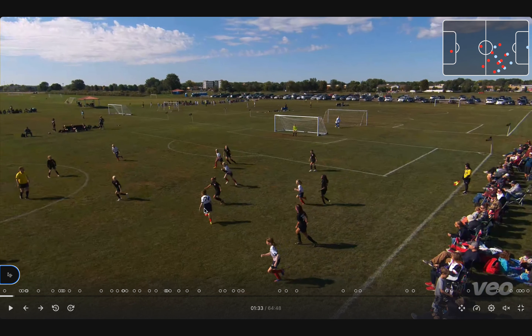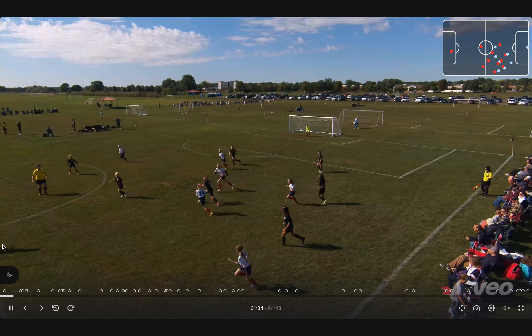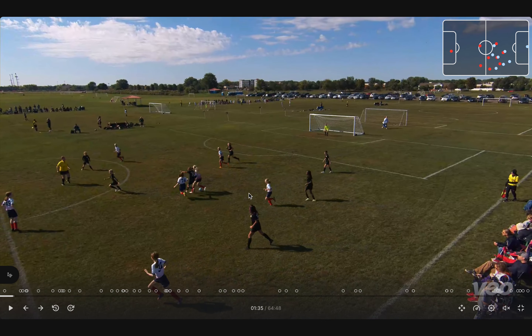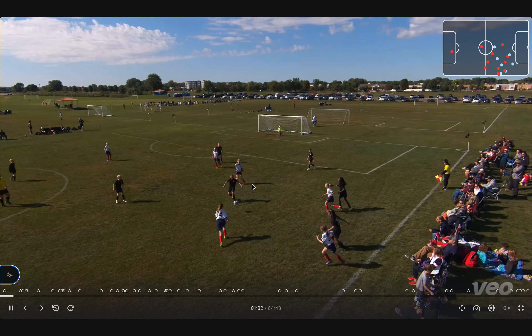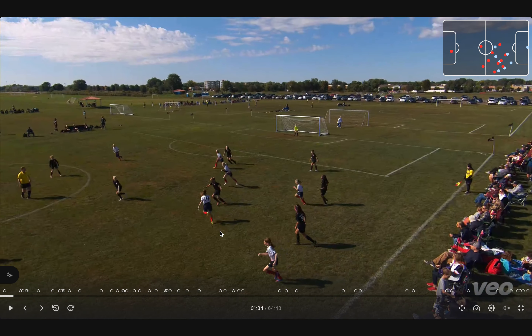Notice which way number 74 is running — that's when you do a give and go. When you see players running one direction, it's hard for them to go the other way. You were running that way too — do a simple give and make that run in behind. You've picked her off. Picking a player off means getting the ball in front of her — she's now behind you and the ball, picked out of the play, and no longer a defensive threat.